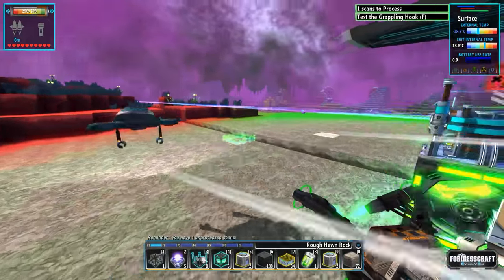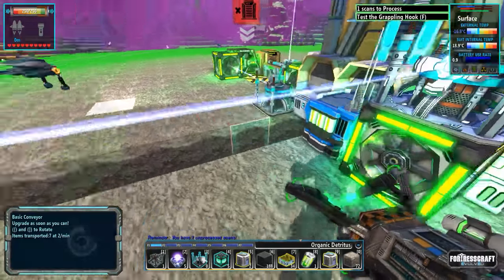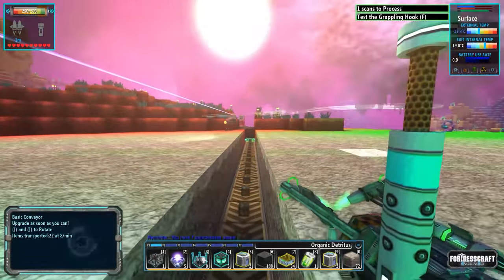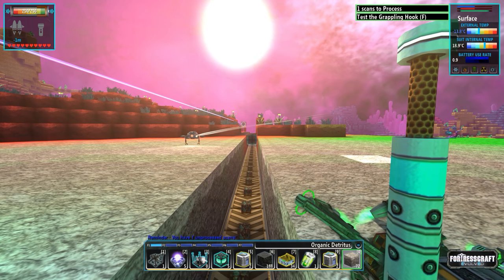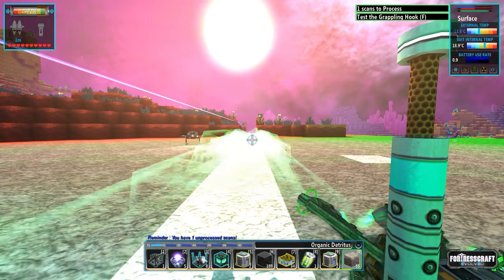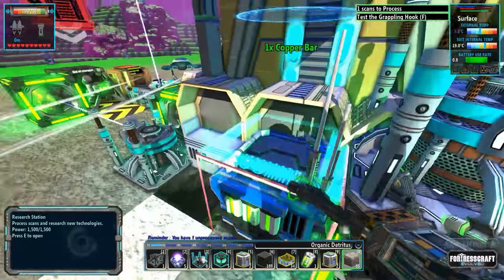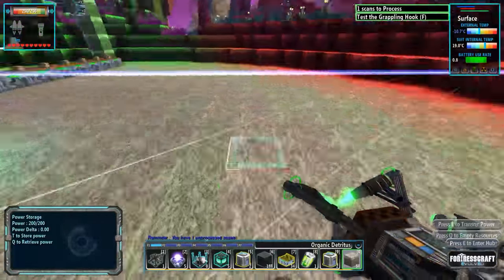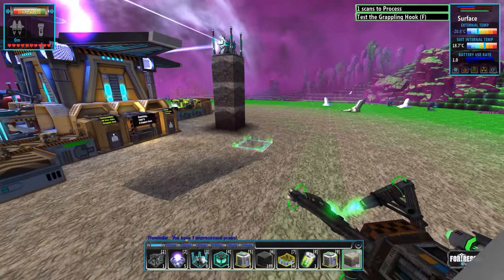Now we've got some basic automation — I know it's sloppy and looks kind of rough. Let's try super build to cover it all up. We've got it all covered up so we can't see the unsightly conveyor belts, although this place is going to be filled with conveyor belts at some point.